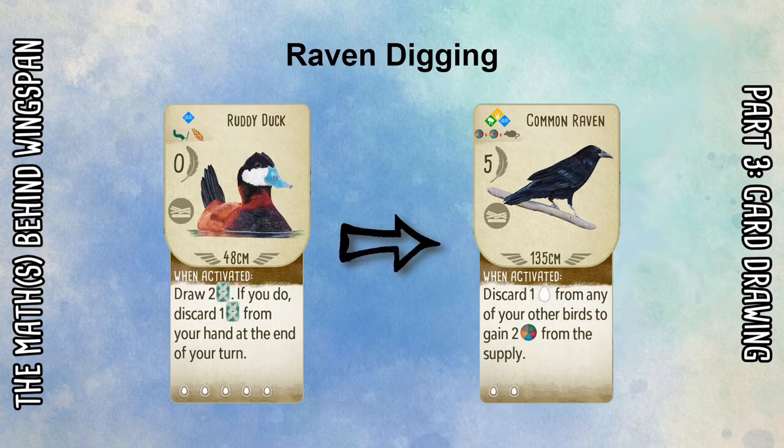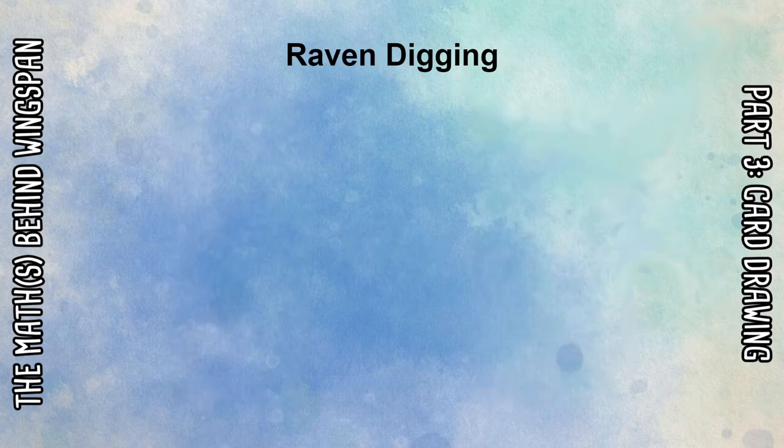The first example is Raven Digging — a term I first heard from Tuck and Cash — which is about getting cards like the Ruddy Duck down quickly and digging through the deck to find strong cards like the Raven. The Raven is one of the strongest birds in the game, letting you gain a lot of food in your Grasslands while also scoring points through laying eggs. There are two Ravens — the Common Raven and the Chihuahuan Raven — and also two Crows, which are similar but only gain one food rather than two. For this example I'll include both Ravens and both Crows.